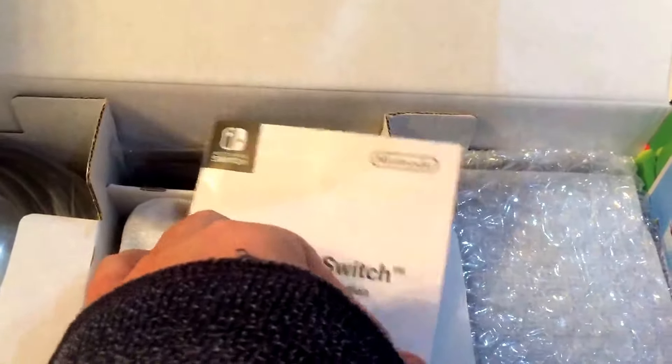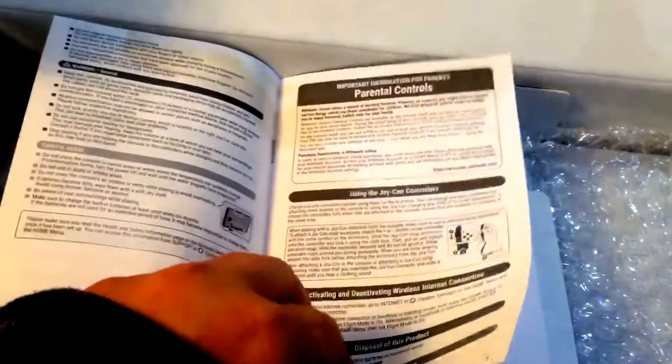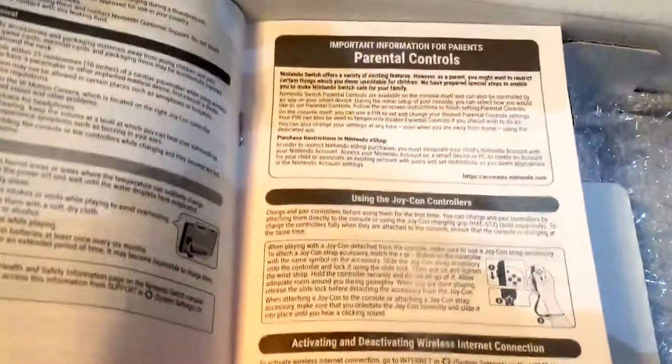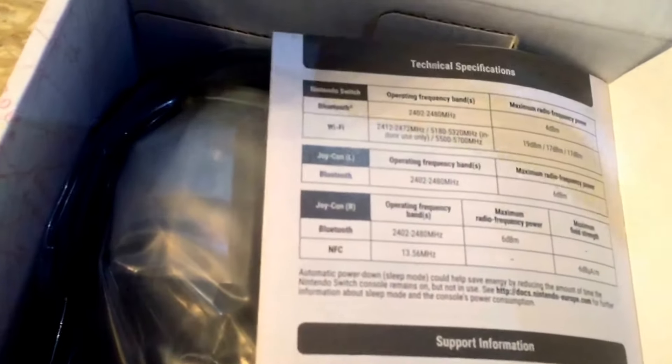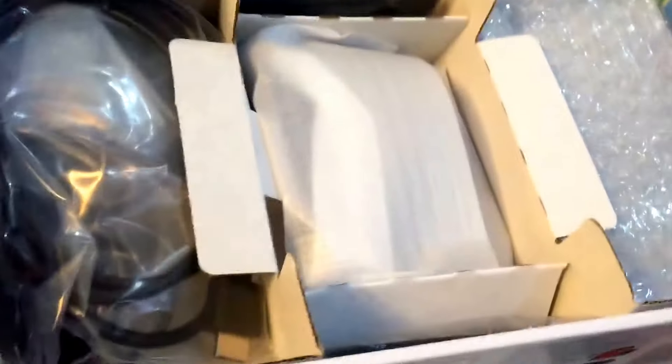So what else do you get? You get a Nintendo Switch information leaflet — only one or two pages. It tells you a bit about the controllers, it's got Bluetooth, it tells you about the internet, and that's about it. And then you get an HDMI lead of course.